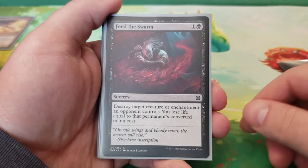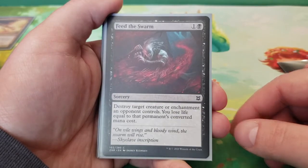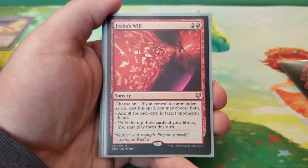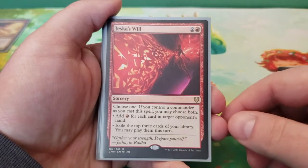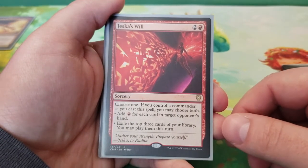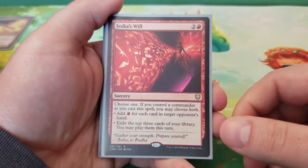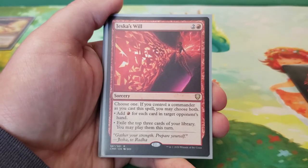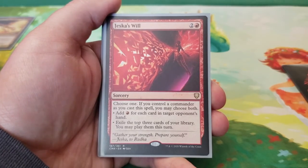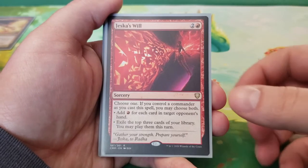Next we have Feed the Swarm — two mana, destroy target creature or enchantment an opponent controls; you lose life equal to that permanent's converted mana cost. Next we have Jeska's Will — three mana, choose one; if you control a commander as you cast this spell, you may choose both. Add red mana for each card in target opponent's hand, or exile the top three cards of your library and you may play them this turn.